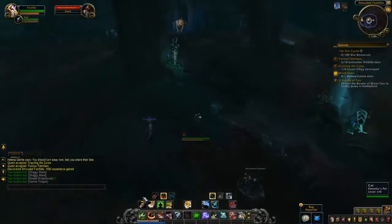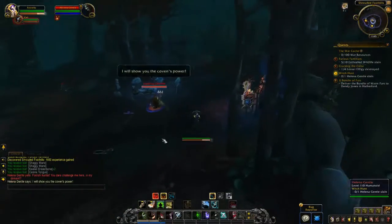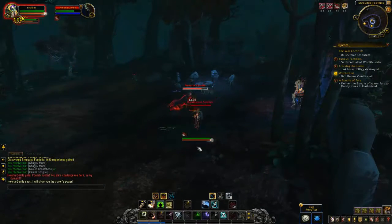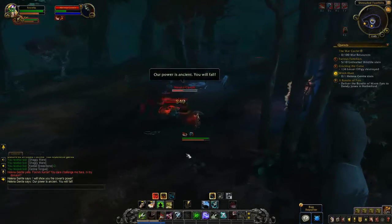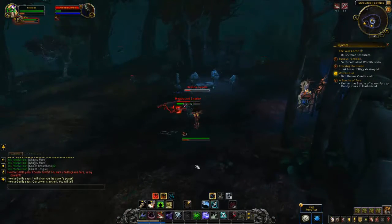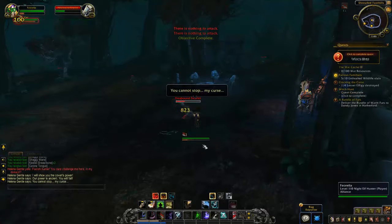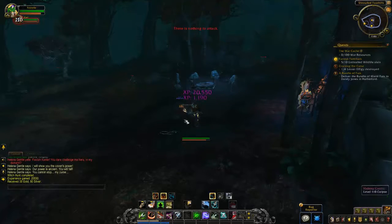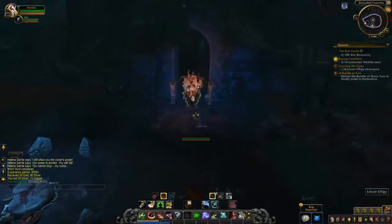There's your first effigy. Turn completely around 360 degrees, and right behind you is Helena and the second effigy that you can destroy — she's in this circle, right up the hill and straight. If you turn around from the first effigy, you'll find the second effigy. Make sure to destroy the effigy as you kill Helena, and you hand in the quest Witch's Hunt right there after you kill her.